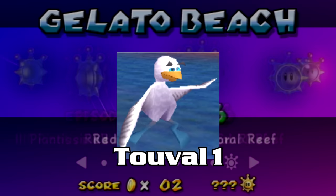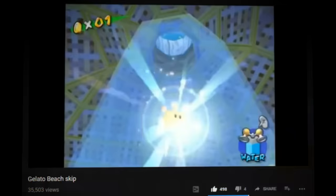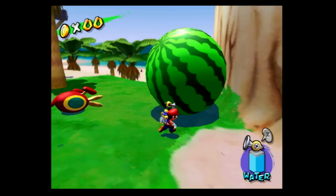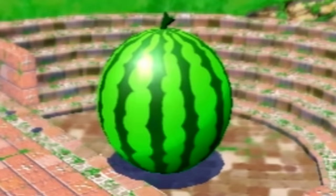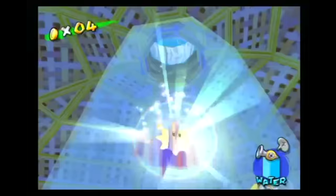Toval completely shook up Any% on February 21st with the discovery of Gelato Beach Skip, or GBS. While the time save was obvious for Any%, people were initially uncertain how it would fit into 120 Shines. It was definitely advantageous for those playing on non-Japanese versions, since everyone could now skip the watermelon — but world record contenders already playing on NTSC-J simply stuck with Yoshi GBS.